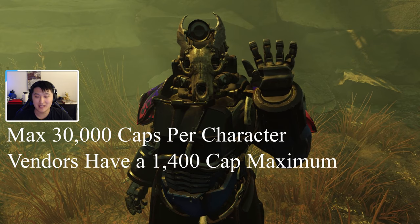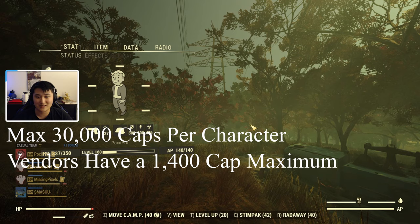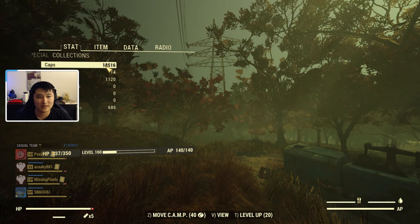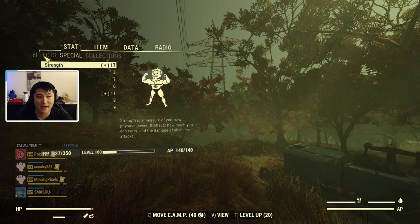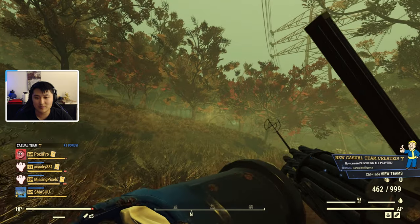Those are pretty much the hard caps in the game. If you want to check how many caps you have, you can hit Tab, go to the Effects/Special/Collections section, and right there you can see caps listed under all the other currencies. I currently have 1,800 caps, which is a little more than half the max total.